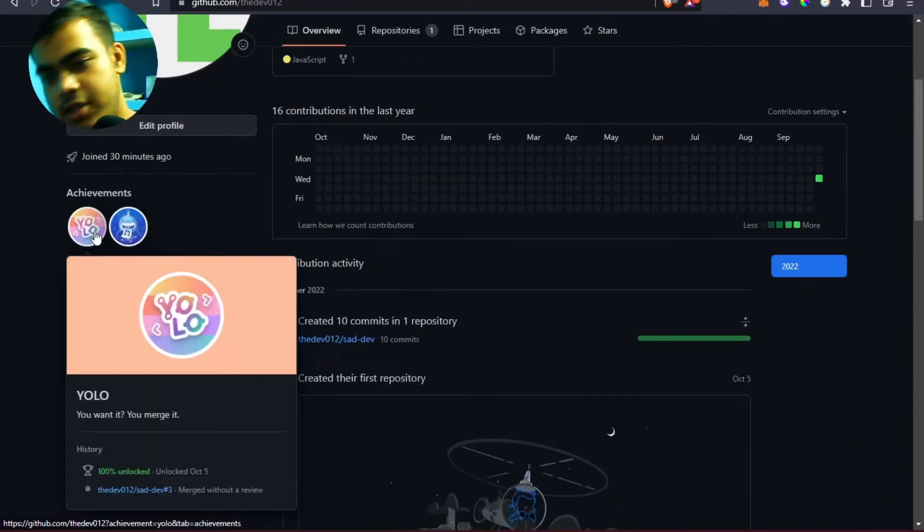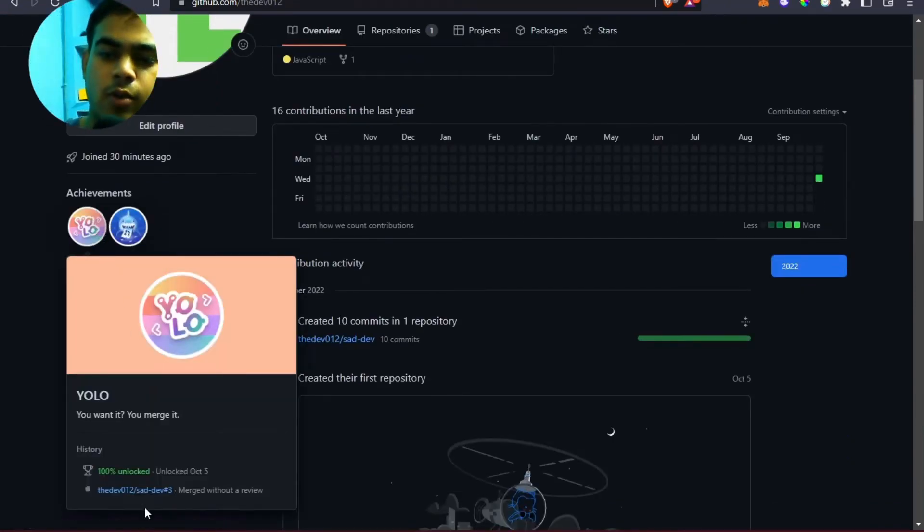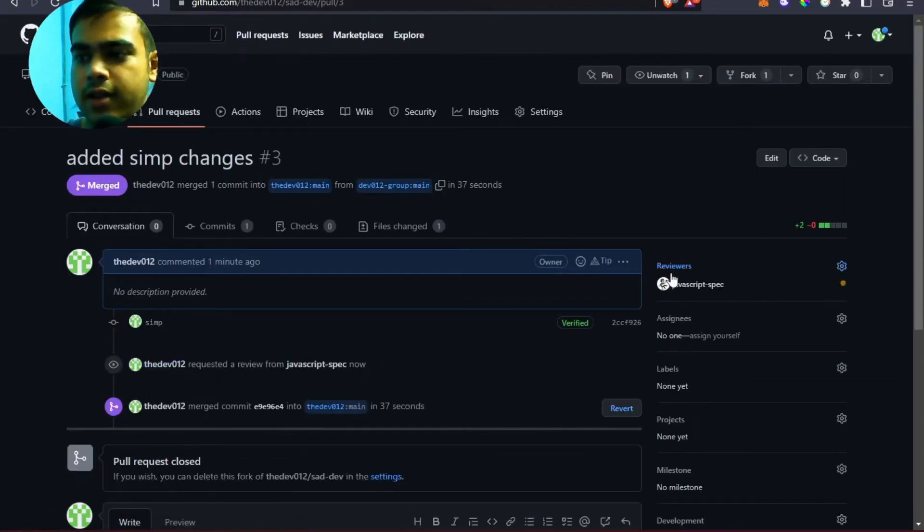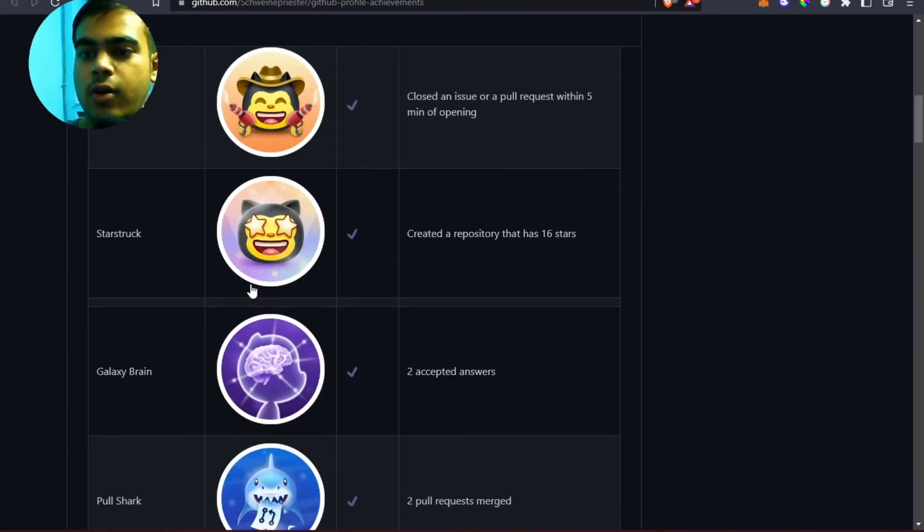Without waiting for the reviewer's permission or approval, just merge the PR right now. I was able to claim the YOLO badge. That's how you claim it — you just need to add a reviewer and merge your PR before the reviewer approves.